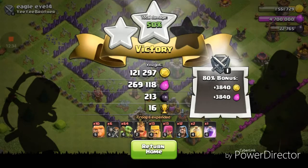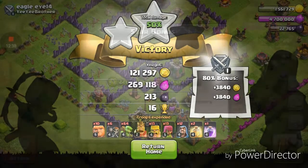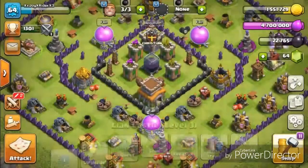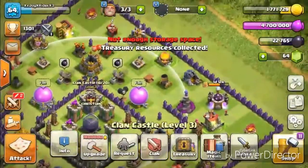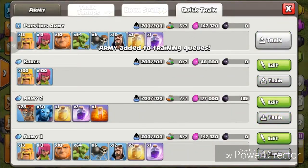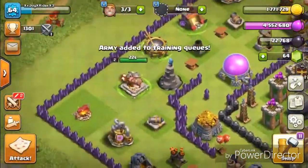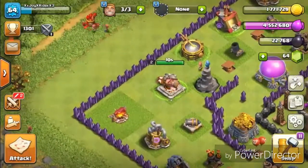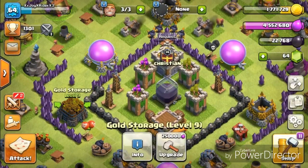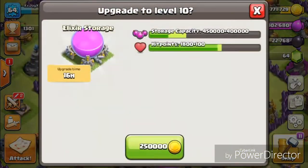We're gonna go back to base and do some upgrades. We did get the star bonus too, so that's amazing — let's collect that right now. That didn't get us going too far, but let's train up another army for another time. Without further ado, I've been waiting to do this for so long — let's upgrade these two to level 10: 250,000 loot, three, two, one, bam — and three, two, one, bam!